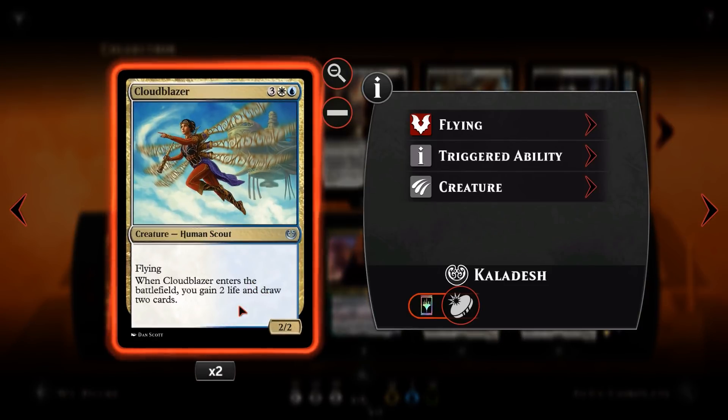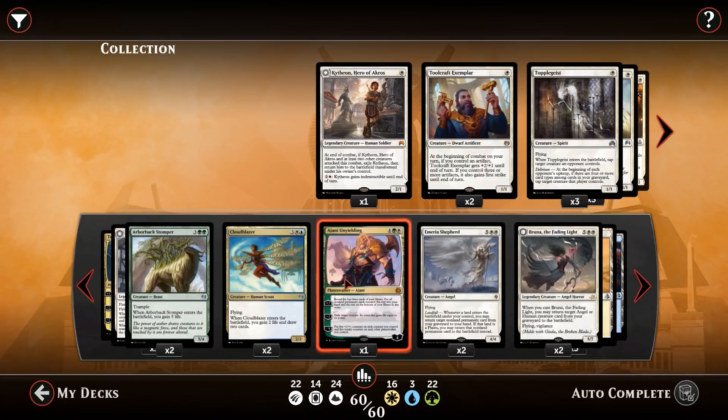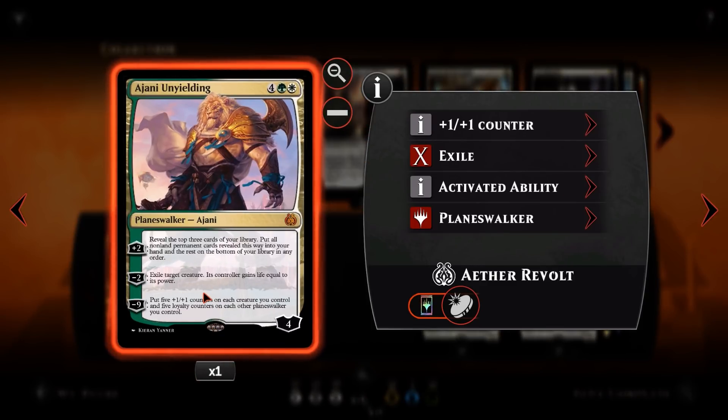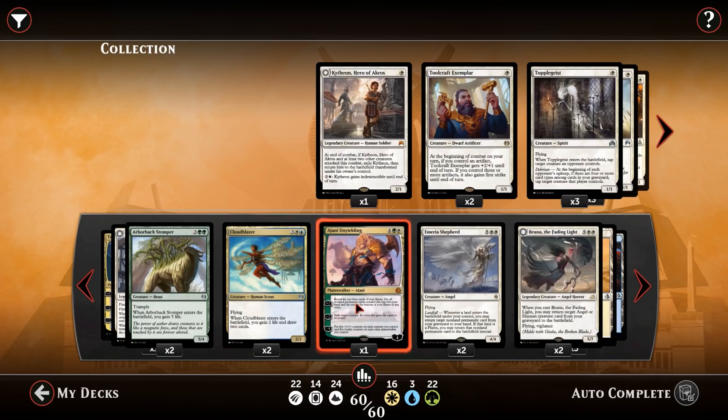Two copies of Cloud Blazer — 3 mana for a 2/2 flyer that draws us two cards and gains us two life. The life gain is relevant if we're trying to survive, and the card draw helps us find our combo. Ajani Unyielding for 6 mana is a 4 loyalty Planeswalker — the plus 2 reveals the top three cards of your library and puts all non-land cards into your hand. Our deck is set up so this usually hits consistently all three cards. The minus 2 exiles a creature and its controller gains life. The minus 9 combined with Tamiyo can actually ultimate Tamiyo off of it most of the time.